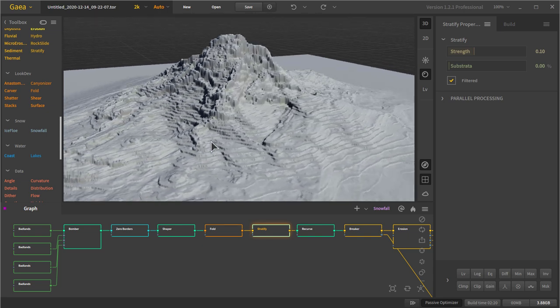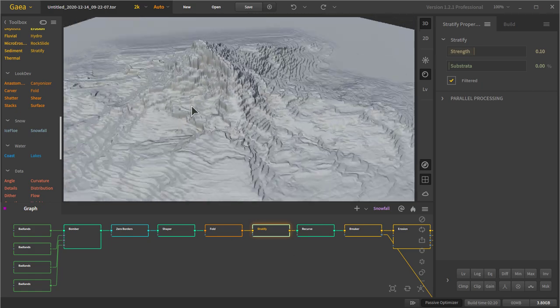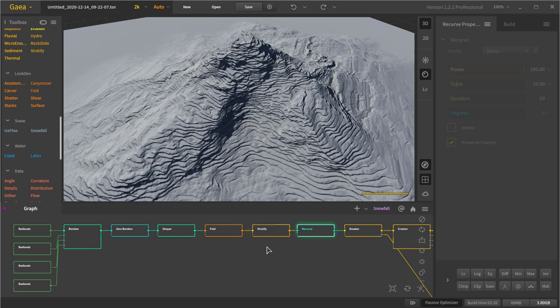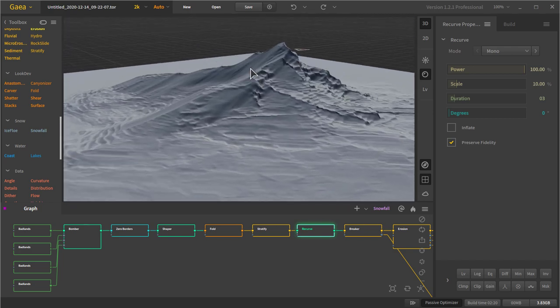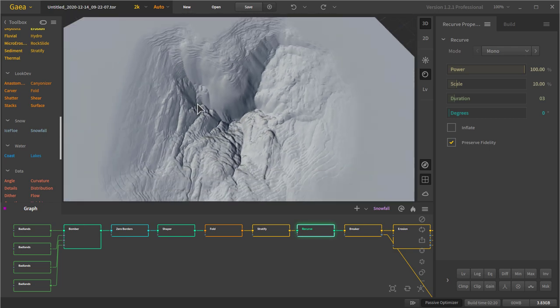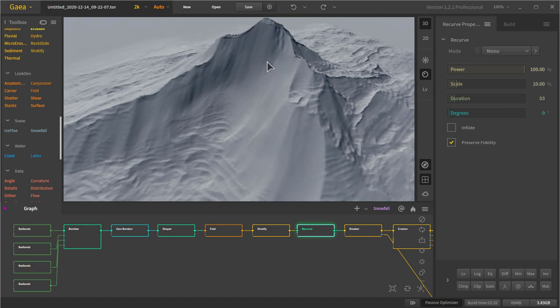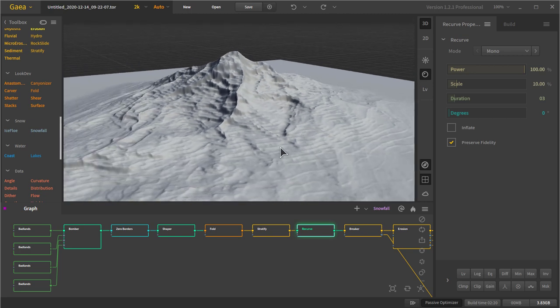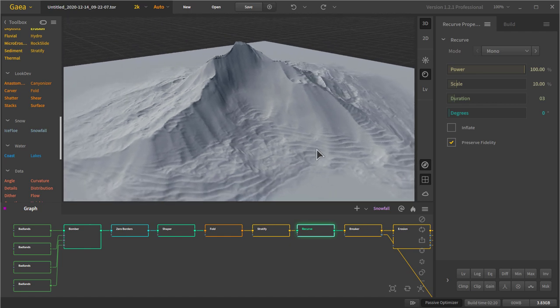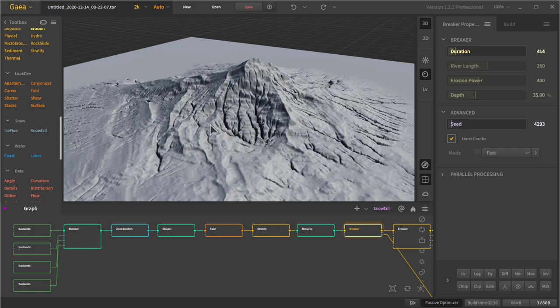I stratified the whole thing — no selections, nothing special — because the next thing I'm going to do is smooth it over with a Recurve. The reason is I wanted this sweep on the back end so it looks like the mountain is making a V shape, being swept up as if winds are hitting it and eroding it upward. This gave a really cool rock look, especially when we start doing erosion breakdowns, and it kept the really cool stratification so one side is hardly stratified and the other is more stratified, giving some cool variation.